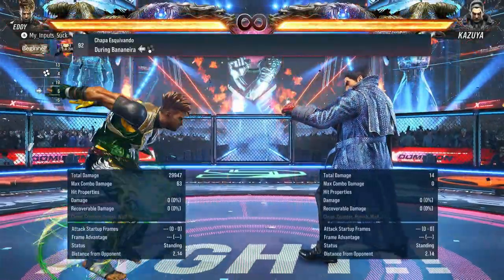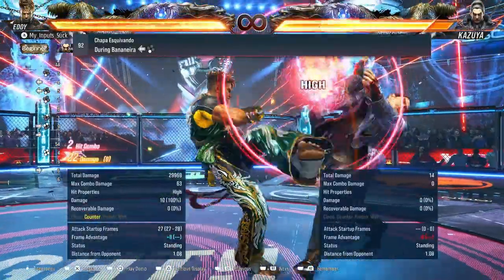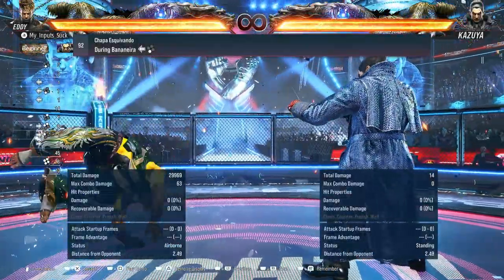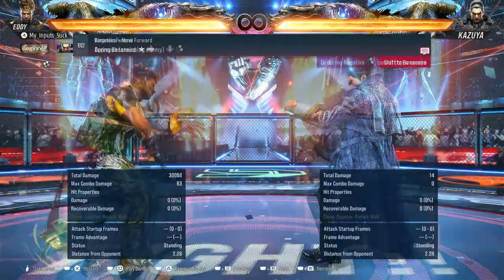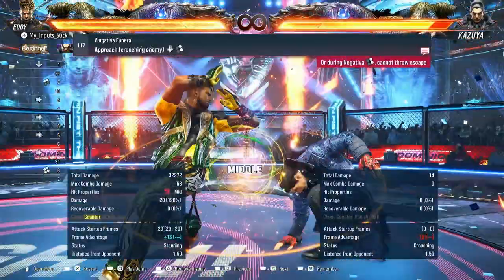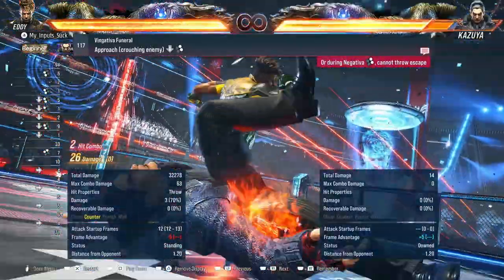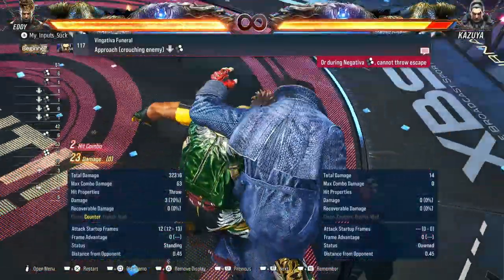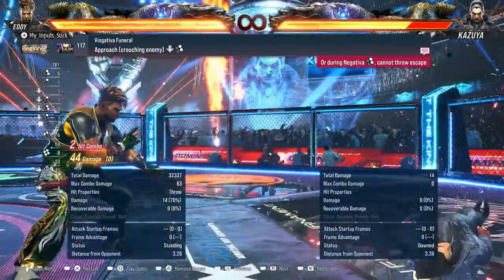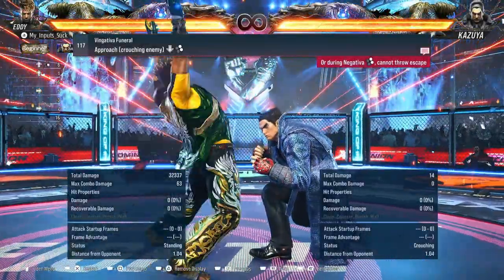Counter hit launcher. I just don't know what the combos are yet, but holy shit. Oh my god — that's what it's for. Holy shit. Which is the other one that leaves you plus 12?